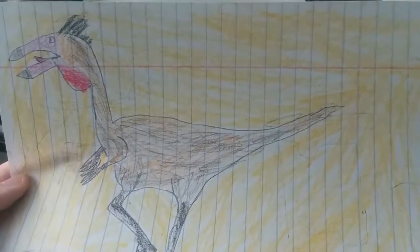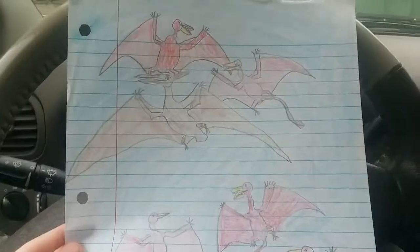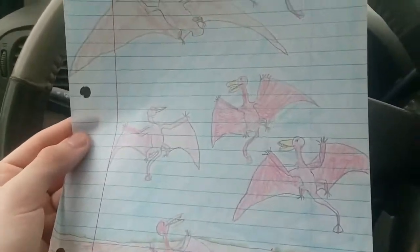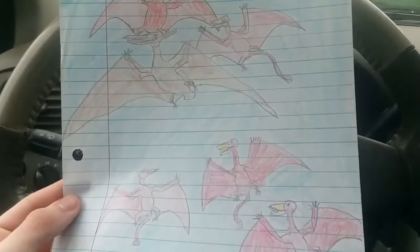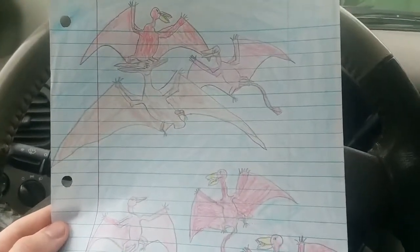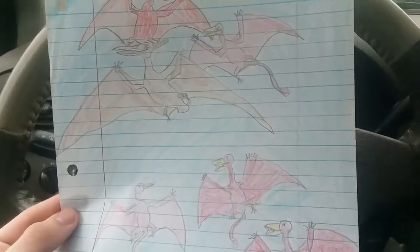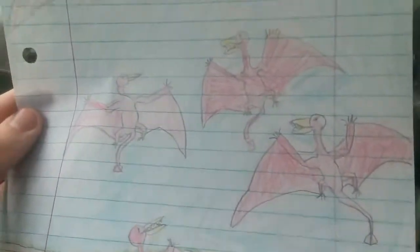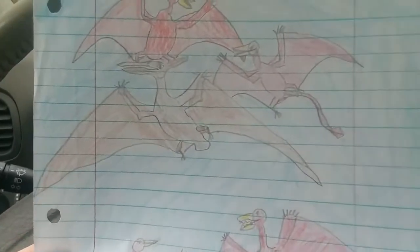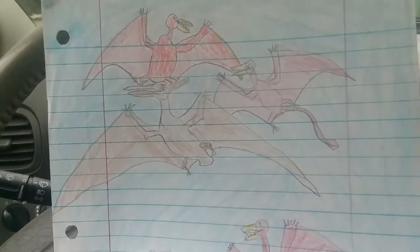If only someone better than me at drawing dinosaurs could remake some of these pictures, they might actually be not half bad. Here we have some Rhamphorhynchus pterosaurs attacking a Pteranodon — like, ganging up on him. I got the idea for this when I saw my cat outside my house being attacked by gangs of birds, because she would kill the birds and then the birds came and dive-bombed her. It was crazy. So I decided to draw this of kind of the same thing happening — these Rhamphorhynchus attacking this pterosaur bully who's bigger than them, but there's more of them. They're like, 'Get out of here! Quit eating our friends!'